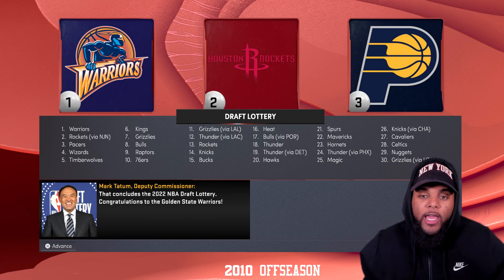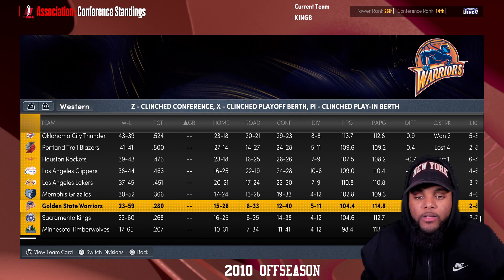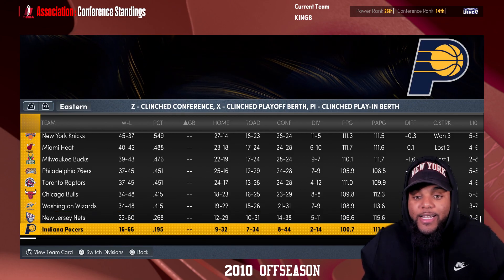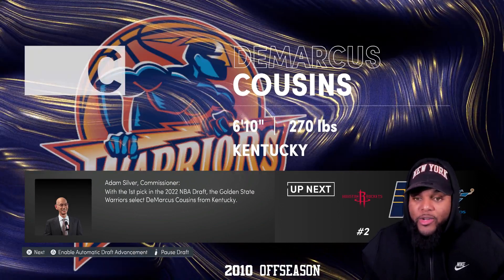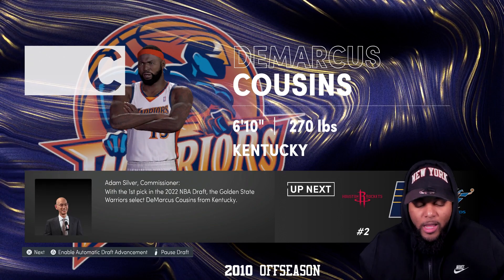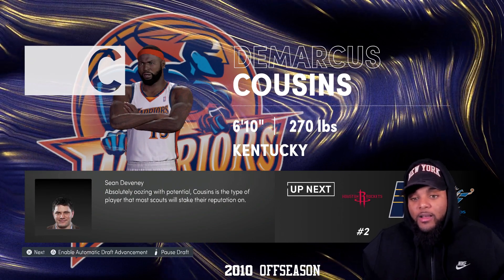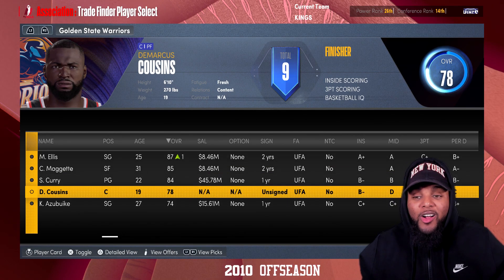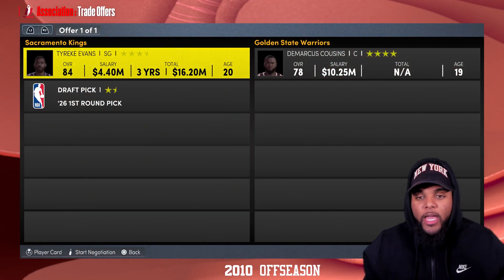It looks like the Golden State Warriors have a chance to get DeMarcus Cousins, John Wall, or Gordon Hayward. How are we not the worst team in the Western Conference? 16 and 66? Anyways, it's time for the 2010 NBA draft. DeMarcus Cousins goes number one to the Golden State Warriors. We're talking prime Boogie Cousins with a young Steph Curry and Monta Ellis. We can't let this happen.